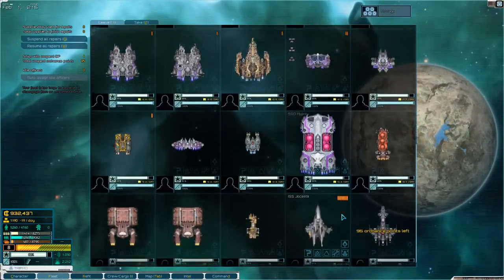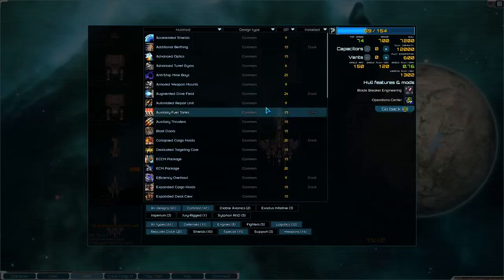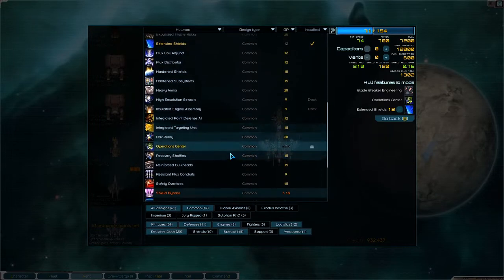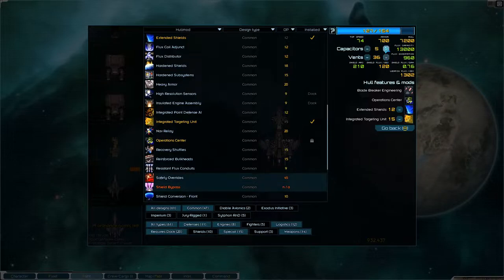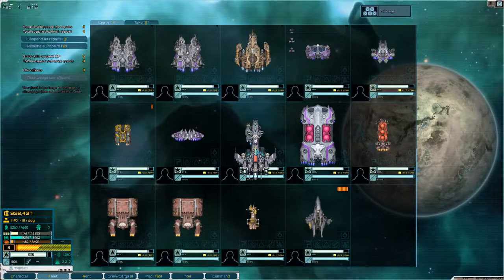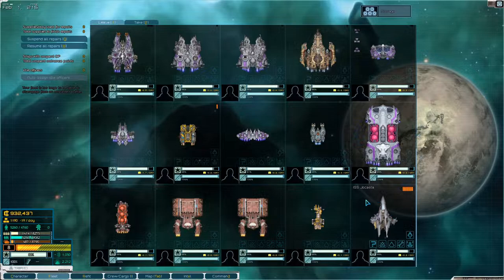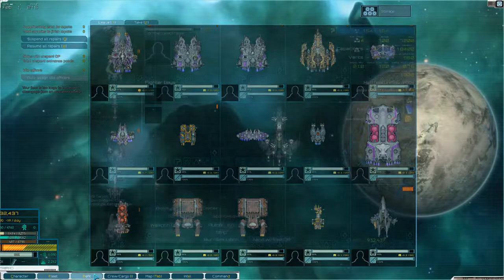Let's see — what's your speed? You are 9. So we'll give you extended shields, an integrating targeting unit, and as much of this stuff as we can. This is actually a pretty nice ship. I'll leave this down here because I don't want to use it in battle. Now let's go into refit again.